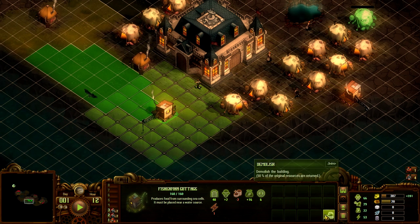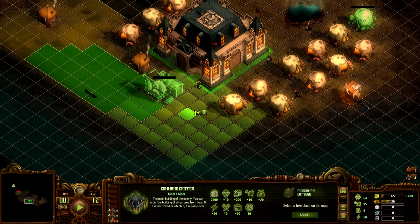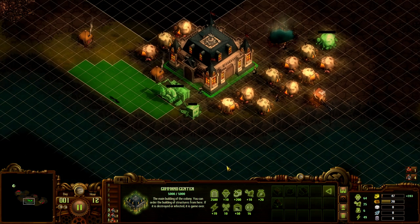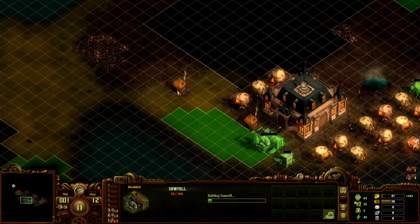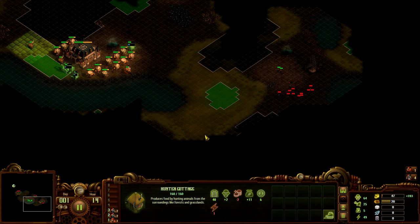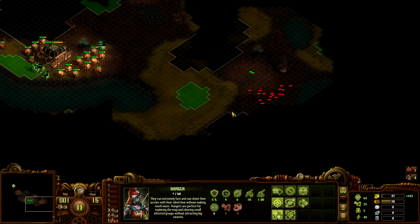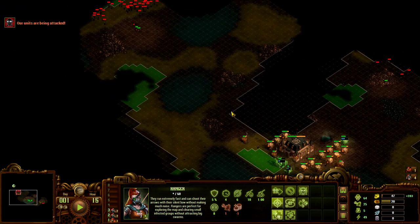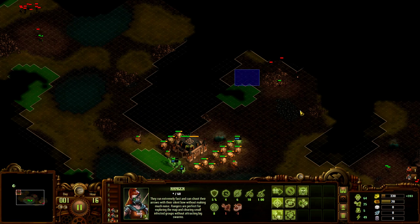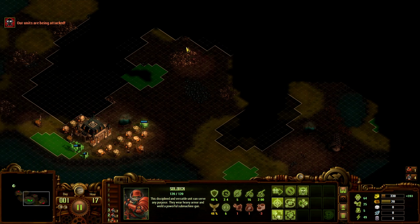I can destroy this fishing hut, start with this, and just move the fishing hut one over — that's gonna be fine for now. We just need to get some wood production. I have enough energy for now — energy is needed for all the buildings. These guys are getting hit, let's move them back. It would be very, very bad to lose units early on. We definitely need to clean that up.